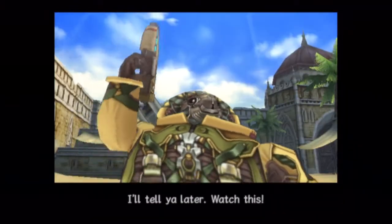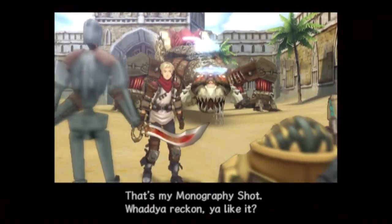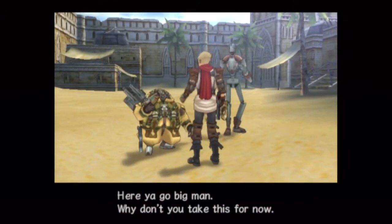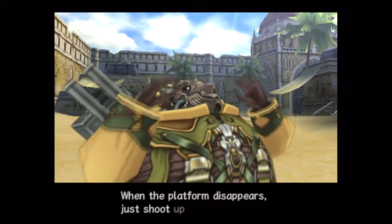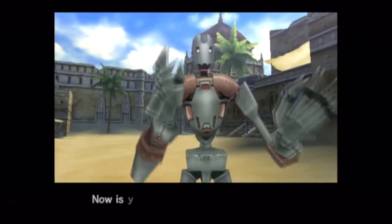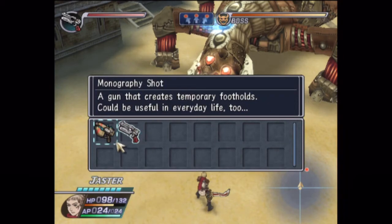'What's that?' 'I'll tell you later — watch this.' 'What the? That's my monography shot. What do you reckon, do you like it?' Jump on the back of those monography platforms and you can get up on the back of the beast. We obtained the monography shot. When the platform disappears, just shoot up another one. But remember, you must equip the monography shot first before you can use it. Now's your chance — go get him, Mr. Claw. Change equipment, change our sub-weapon to the monography shot.